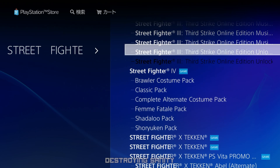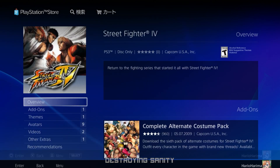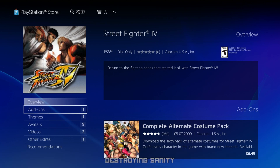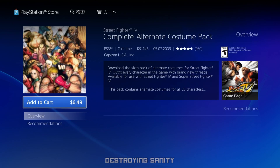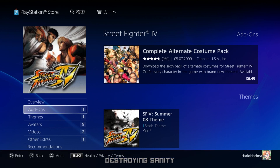Right here is Street Fighter 4, the game we're looking for. It does have DLC — alternate costume packs — and you can still purchase them. But for some reason, in the 'All DLC by Title' view it didn't show Street Fighter 4. The PlayStation 3 store is weird in that it seems to mostly surface games that had digital releases.